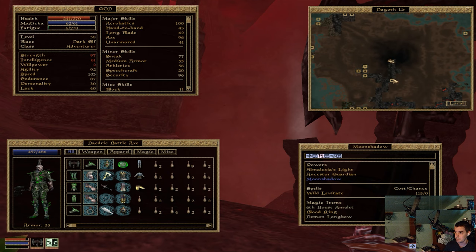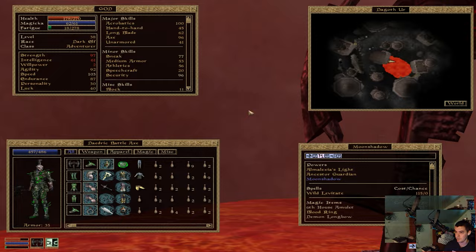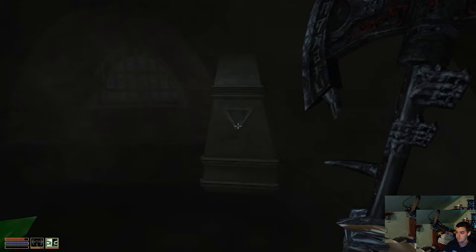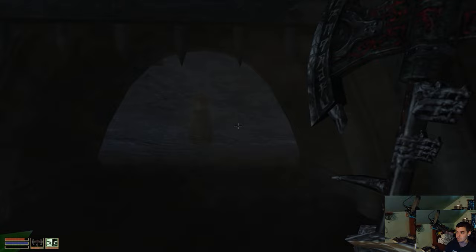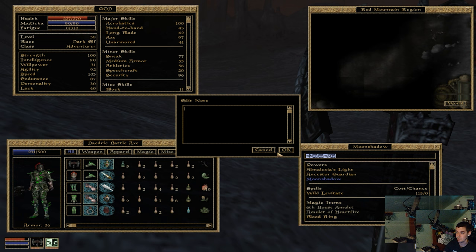So basically the first place I need to go to — I don't know if I'll die if I fall in here. Let me just do it on my game. Potions that I purchased in Vivec are required to proceed up once you reach a higher level of the mountain. I'm in the Red Mountain region, which is where you get the Keening and the Sunder.